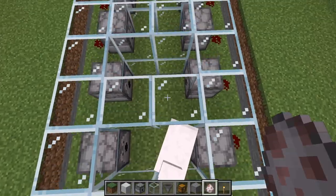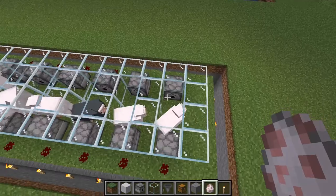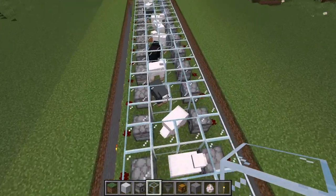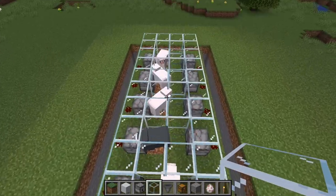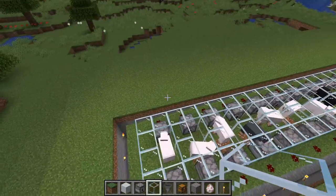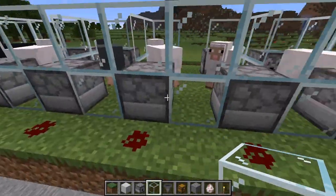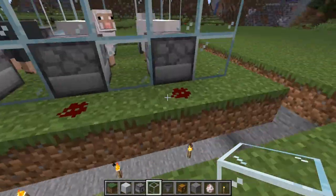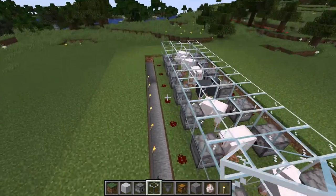We can change the colors later. There are our sheep — let's make sure we have 16: 1, 2, 3, 4, 5, 6, 7, 8, 9, 10, 11, 12, 13, 14, 15, 16. You hear those clicking sounds already? They're eating grass — those block state changes are getting noted. Of course we haven't put the shears in yet so they're not being sheared yet.